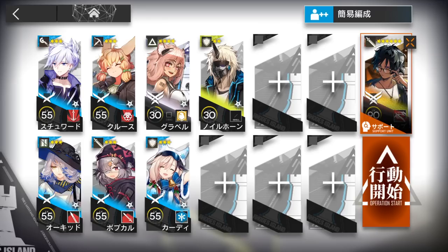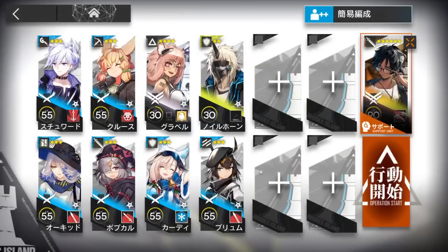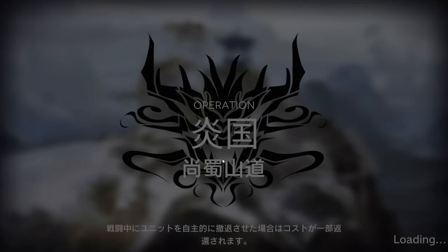A Guard is not really needed, but just bring one in case the other Trial doesn't have enough DPS. First of all, a defensive one, and some Ground Units just to stall the enemies — anyone is fine. Elite 1 max level for Gravel is more than enough. Now let's do this.